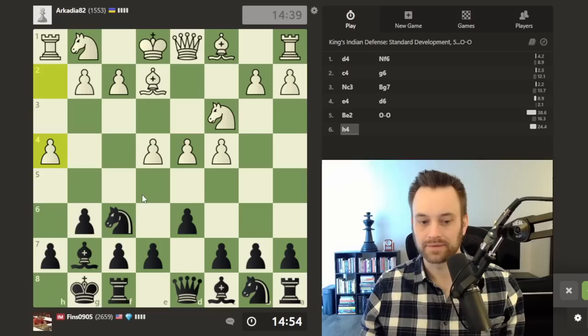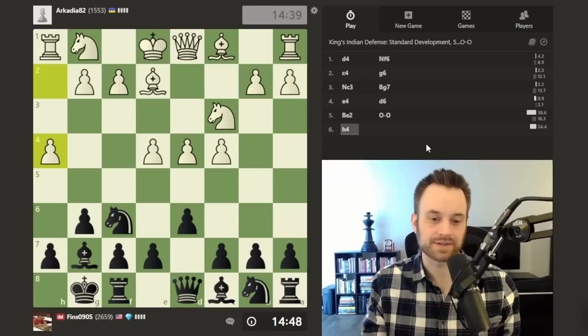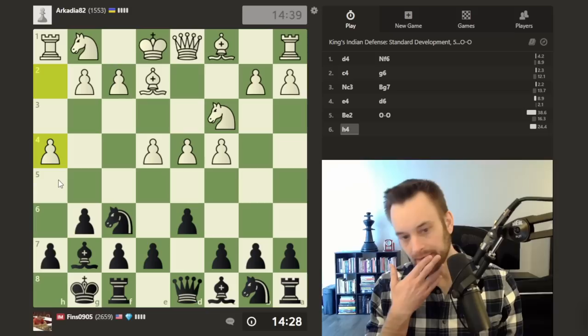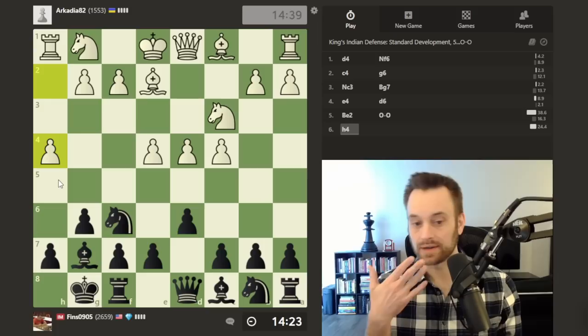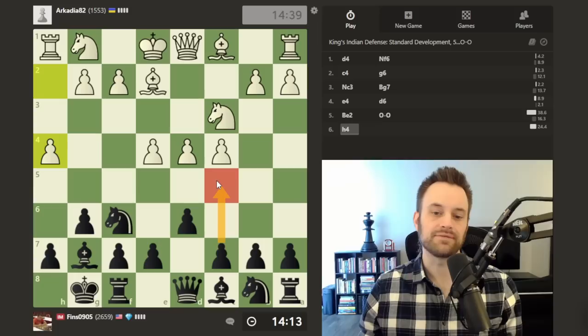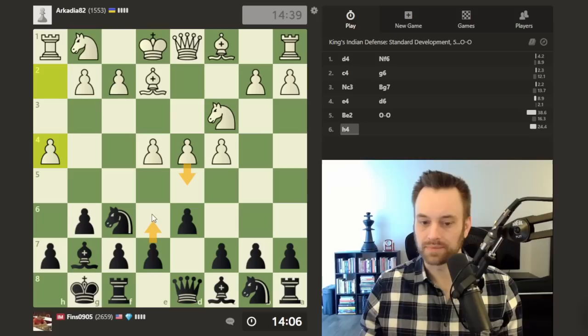I wouldn't recommend openings like the King's Indian with an early fianchetto and lack of space to new players — if you're below about 1200 on chess.com, I personally wouldn't contemplate this opening. It's kind of advanced; you have to learn to play with the lack of space. White does play h4, some early aggression. I could try h5 and counter on the kingside to stop the h5 advance, but counterattacking in the center against a flank pawn advance is often the correct formula. I'm thinking about e5 or c5, and I slightly lean towards c5. If d5 maybe I play e6 and try to take this into Benoni territory — let's go for it.